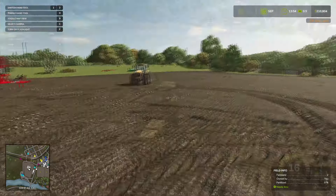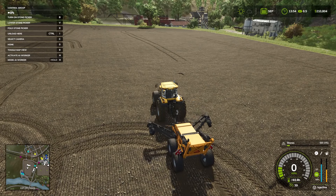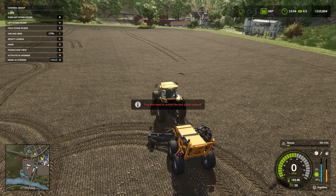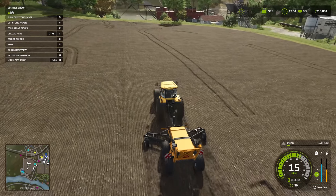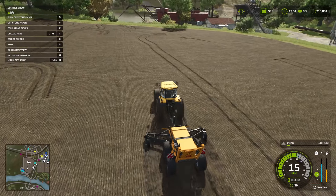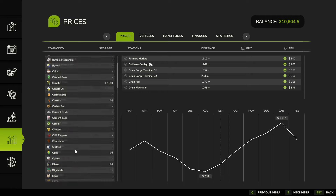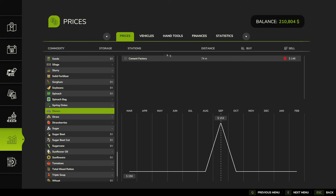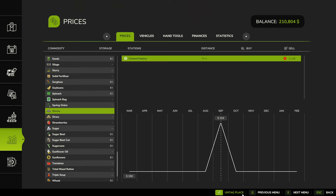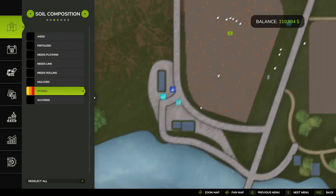We've got to go ahead and pick up all these stones. I got the stone picker on — we're just going to lower it and turn it on with B, then go through and pick up all the stones. On the right-hand side you'll see the percentage of stones. It's at 5% now and I'm slowly picking up more. You're going to fill up eventually and have to get rid of them. You can get rid of the stones at the cement factory — just click on that, tag it, and you can see on the map where to go.